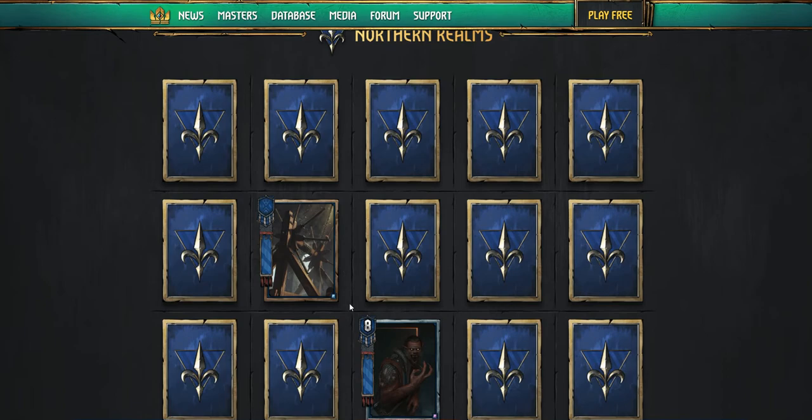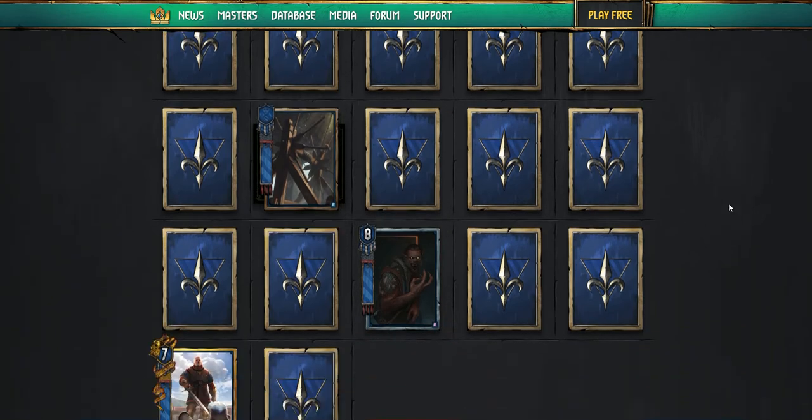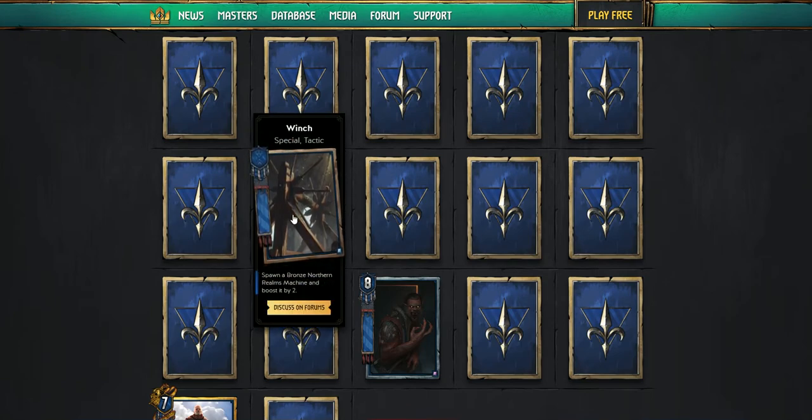Northern Realms — here's an awesome card. The Winch. Spawn a bronze Northern Realms machine and boost it by two — it's like a Reaver Scout for your machines. This is awesome. I hope they get a silver or gold machine this turn, which they might. We've got like 17 cards here. I love the machine archetype, and anything that can help out my boy Ronvid, I'm all for it. This is a really cool card.